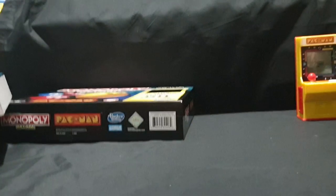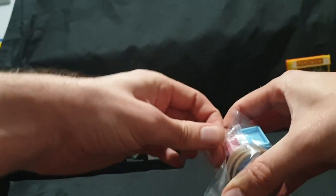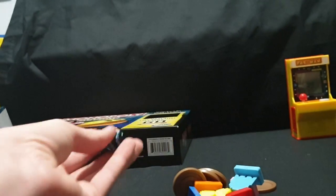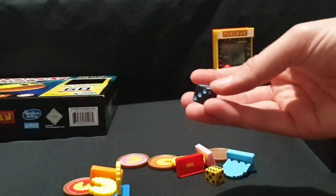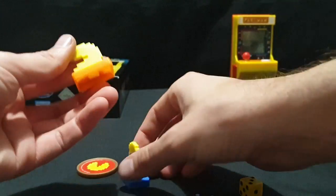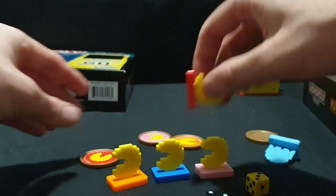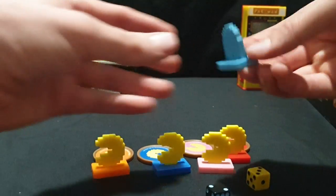Let's move on with the rest. There are just little things to keep everything neat. We have tokens and pieces and stuff in here. It's making noise — probably waiting for an input. I'm guessing this is the ghost die based on the colors, and this is the number die. We have our Pac-Man tokens, and each one has a color corresponding to the player. We also have our little ghost token.